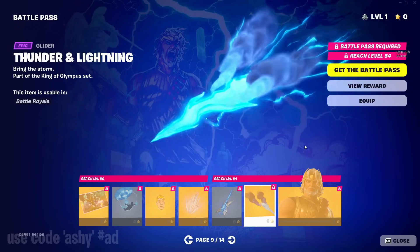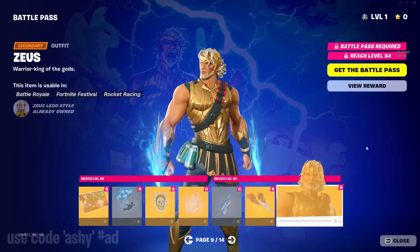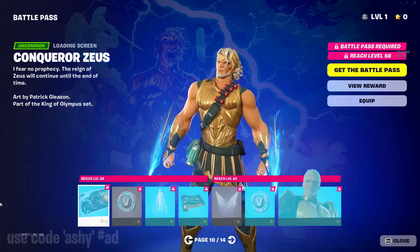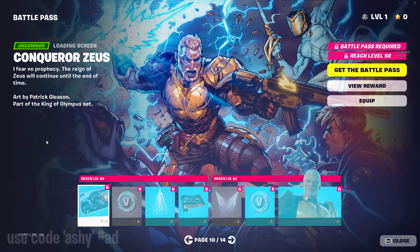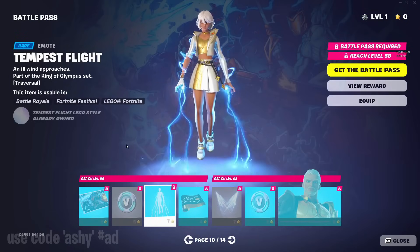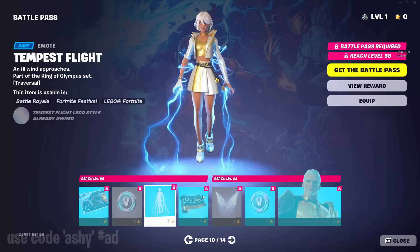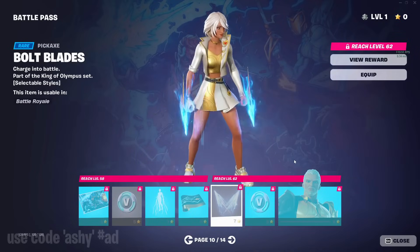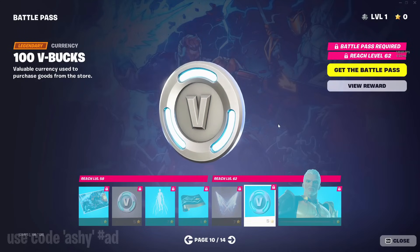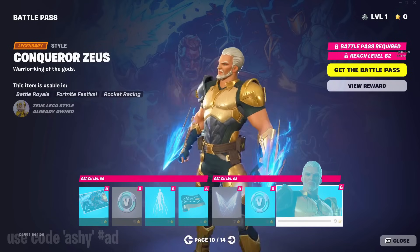We've got a thunder and lightning glider which is honestly really clean. The Zeus skin has legendary rarity — probably the best skin in the battle pass. On the next Zeus page you get more V-bucks, the Tempest Blight emote which is clean, thunderclap wrap, bolt blades pickaxes, more V-bucks, and then an edit style of Zeus — though this edit style is not as good as the actual skin in my opinion.